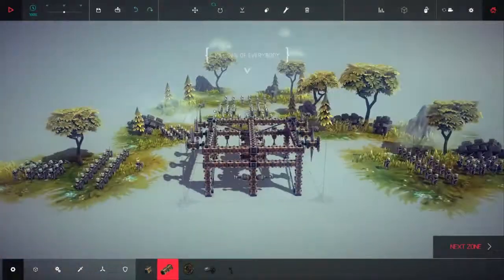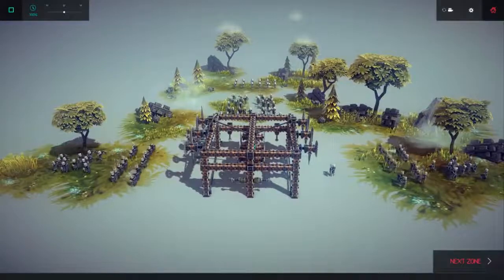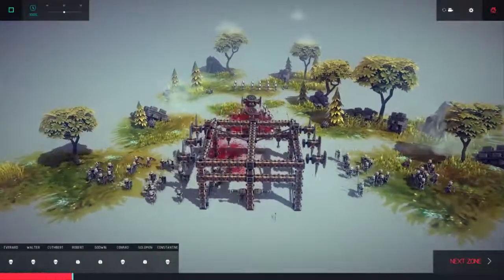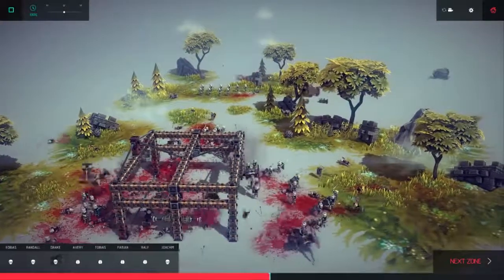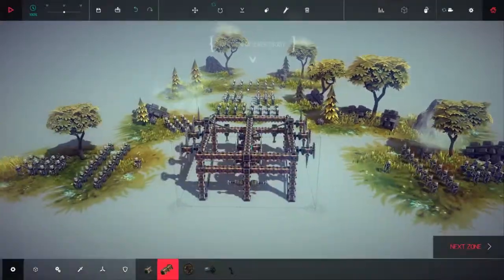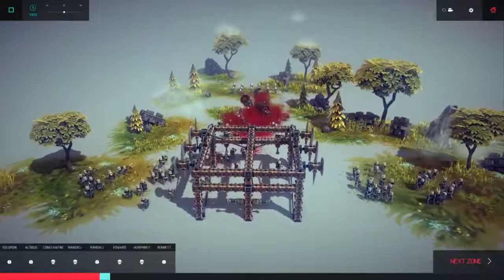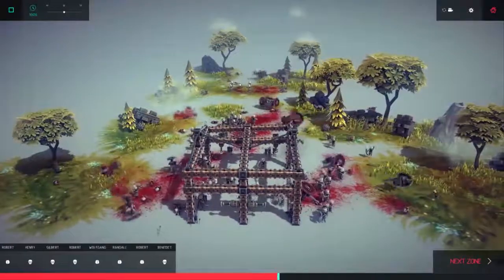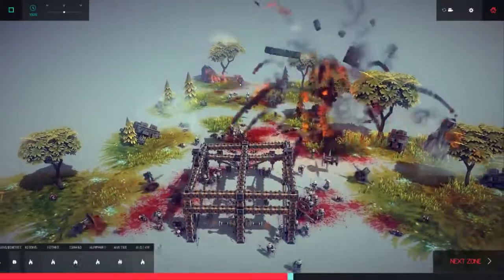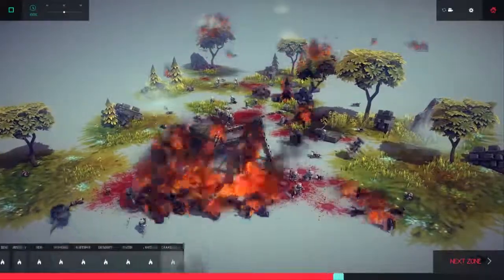So, once more, let's give it a look. K to release, L to drop the whirligigs, J to split — and I messed that up entirely. Let's try. K to release, J to split, L to whirligig, and finally Y to self-immolate. We got a piece of the wall on there.